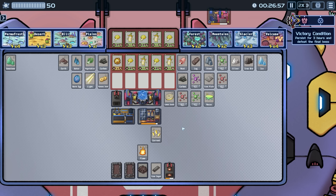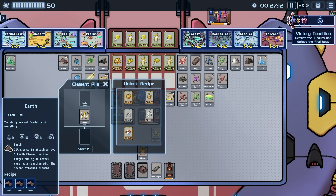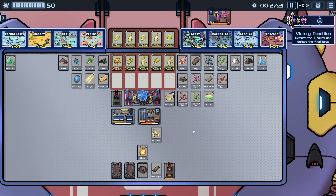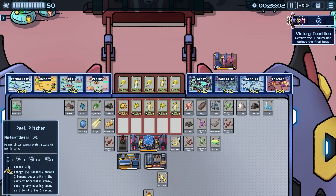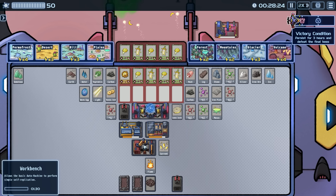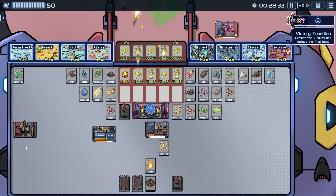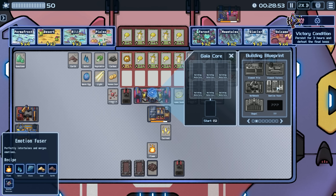The workbench is made — and oh my gosh, there's all kinds of crazy stuff in here: emotion infuser, element factory, element pile — we've got so much to build! What do we have here — earth, earth, earth, and earth for an earth unit? I'll start that. We got our copper, so now we should be able to make the workbench. I'm curious if there's a way to increase the damage of these guys — maybe that's the emotion thing.